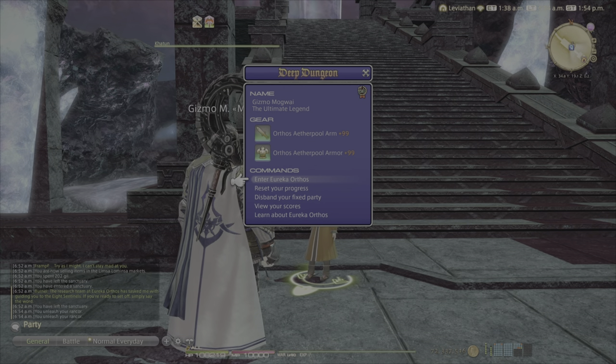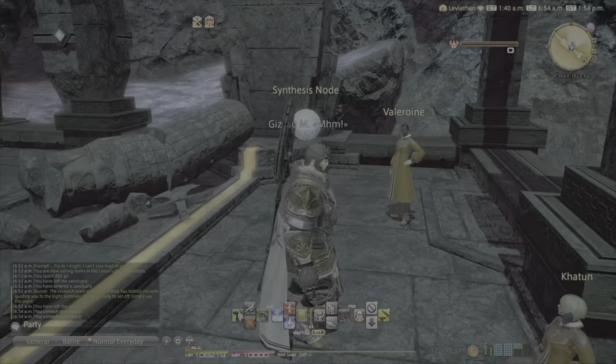First, you want to make sure that you got yourself your Aether Pool up as high as you can. You can do this in a group or by solo yourself as you're going along. 99.99 is the cap.